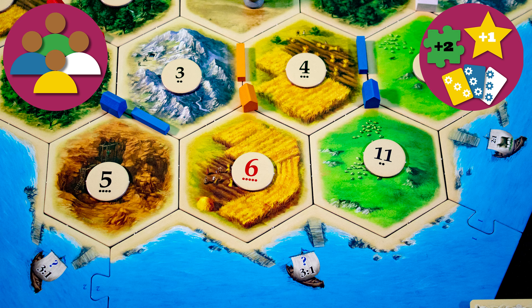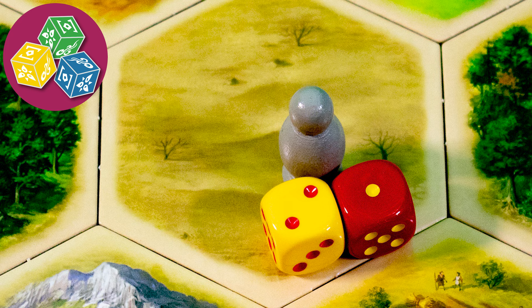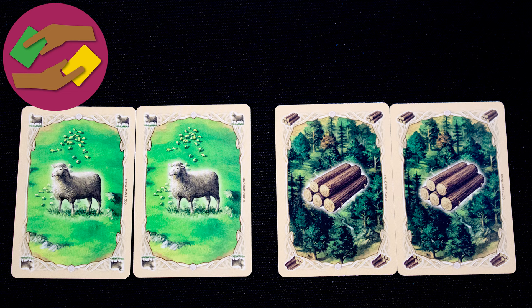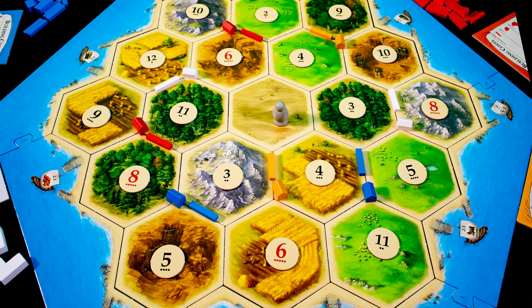You get one victory point for a settlement, two for a city, and extra points from cards and objectives. A dice roll determines which regions generate resources each turn. You will build a network of roads and settlements, and yes, you can trade wood for sheep. For your first games, I strongly recommend using the beginner's setup as shown here — each player will have two settlements with one road off each.